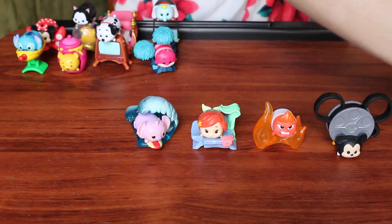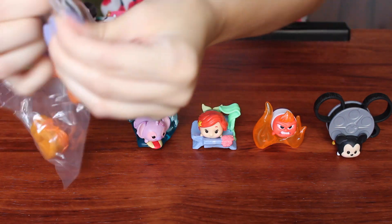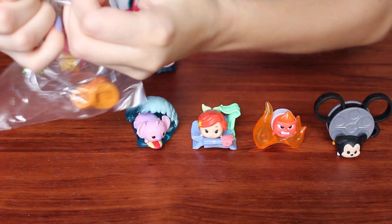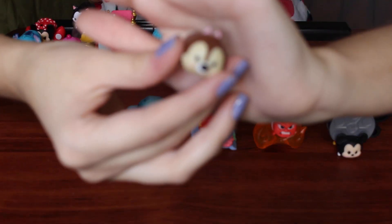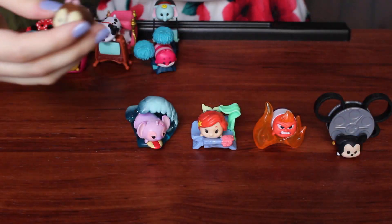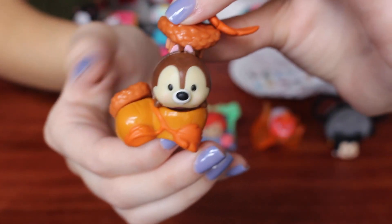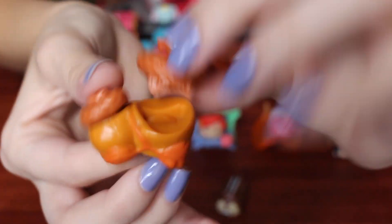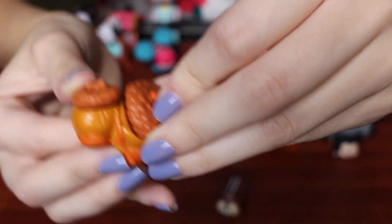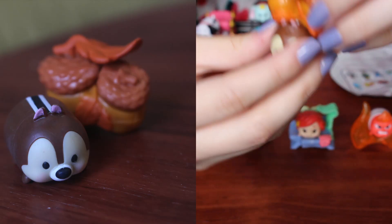We got Chip! I didn't even get Dale from Series 1, so that's kind of cool - I at least got Chip. And if you didn't know, you can tell that it's Chip because he has a chocolate chip nose - Dale has a red nose. I don't know why they're showing Chip like this on the picture. This is how it is, which is odd because it just falls off. This actually attaches like this somehow - it goes like this and I guess you can put it on top of him.